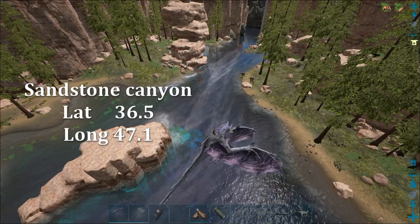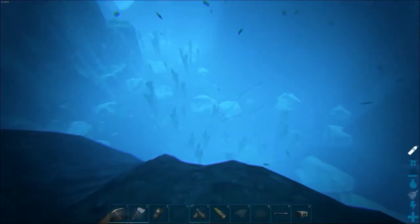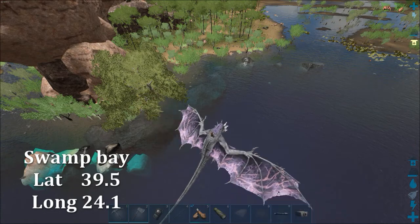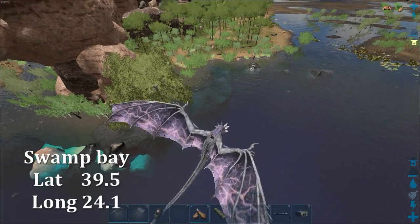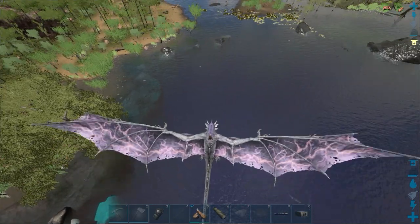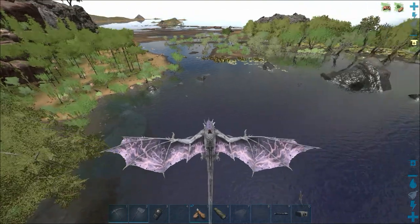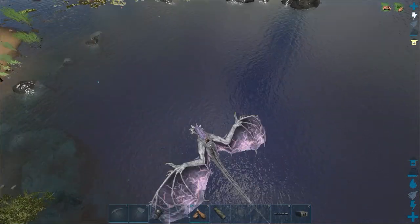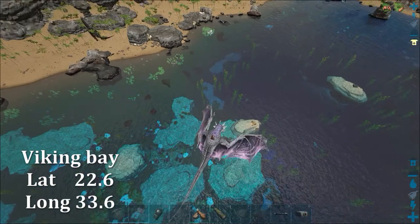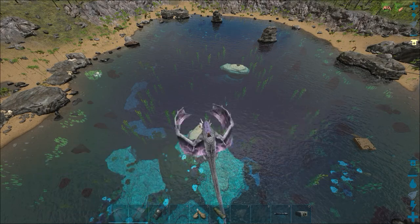We have come to 36.5, 47.1 and you can see there are oil nodes down there. We are now at 39.5, longitude 24.1. There are supposed to be oil nodes in this area as well, but you are going to have to watch out for frogs, sarkos, and all the other inhabitants of the swamp because they quite happily attack you. King Bay is the third and final location where you can fairly easily find the oil nodes.